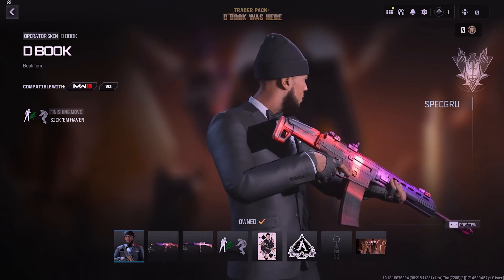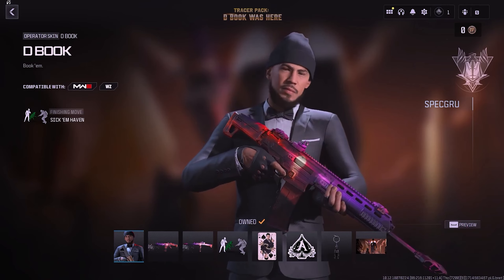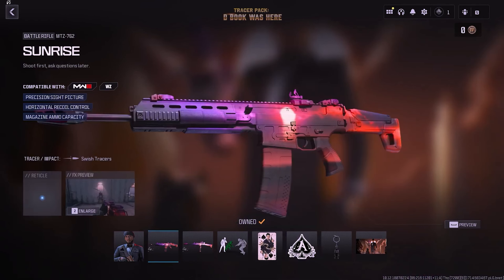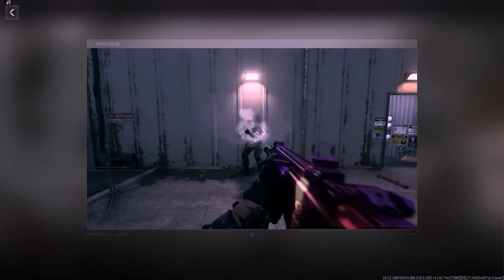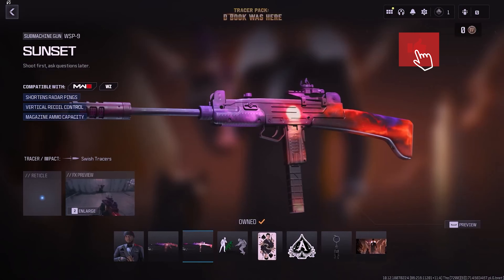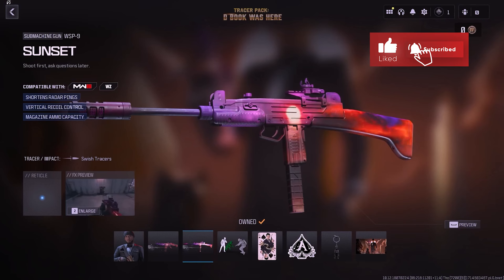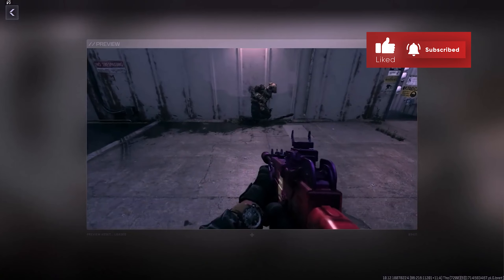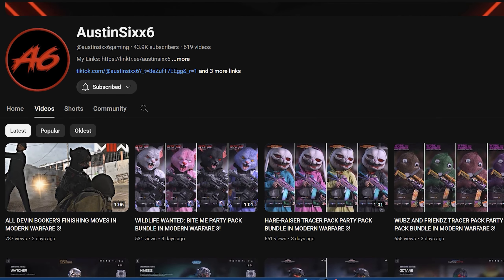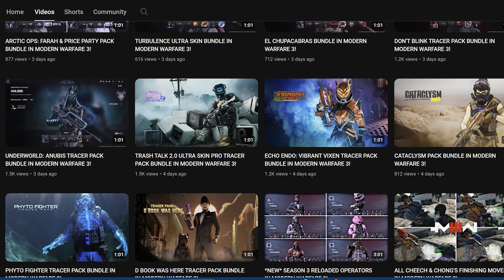The first bundle we're looking at is The Book Was Here Tracer Pack. It should be available now. It includes the Devin Booker Operator Skin called The Book and two Weapon Blueprints. One is for the MTC-762 called Sunrise with Tracer Rounds but no Death Effect. The other blueprint is for the WSP-9 named Sunset, also with Tracer Rounds called Swish. Big shout out to Austin66 for sharing these bundles and gameplay — check out his YouTube channel linked in the description below.